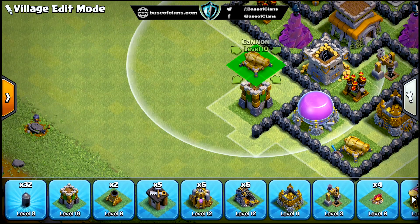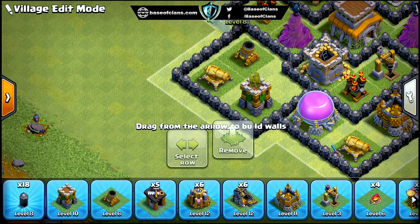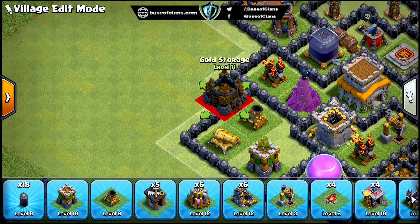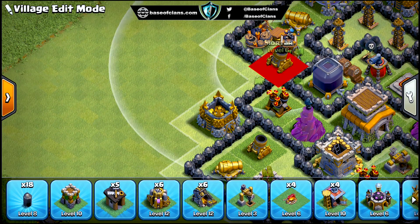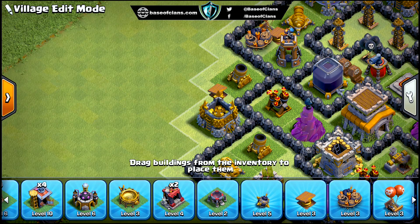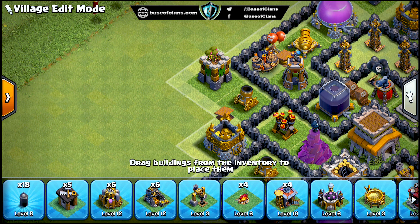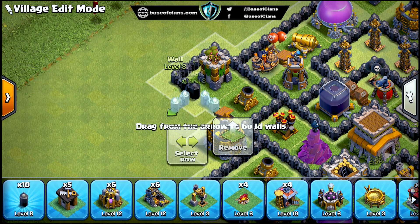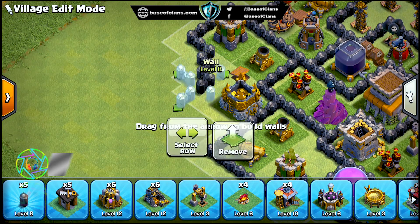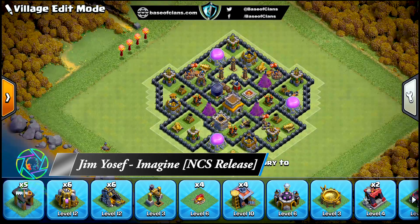All the traps are placed in areas where they can work effectively. Giant bombs are placed in areas where they can work against hog riders and giants. Air bombs and air mines are placed near the wizard towers and air defenses to back up those buildings. Skeleton traps are placed near the town hall so they can distract opponents' troops when they reach near the town hall.